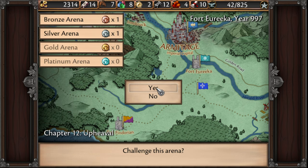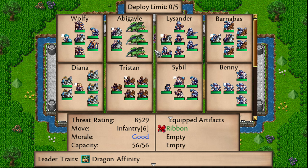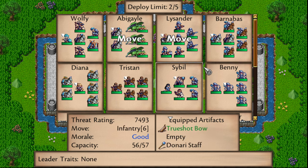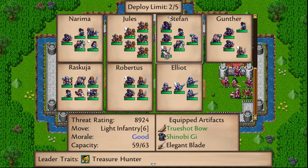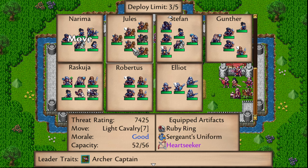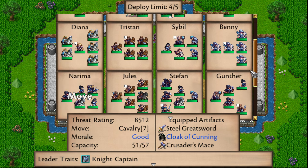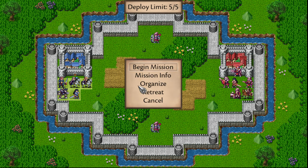Okay, we've got the arenas here — we're going to go ahead and do them. We can only bring five units. Let's bring Lysander's unit, Abigail's, and I'll keep the dragons for leveling up. I'd love to bring Barnabas. Diana's squad is almost fully upgraded so maybe not. Cybill's squad is pretty fun. Let's go with Raskuja and Naruma. We'll also bring Stefan — it's not the toughest unit but it'll be alright for a bronze mission.